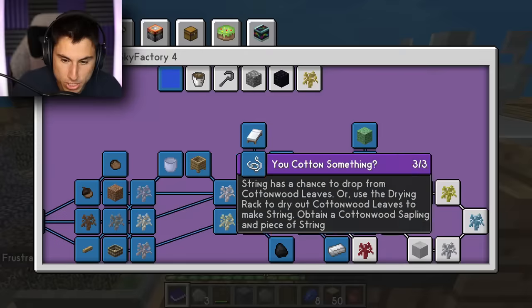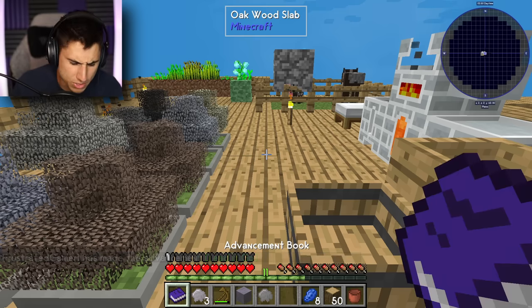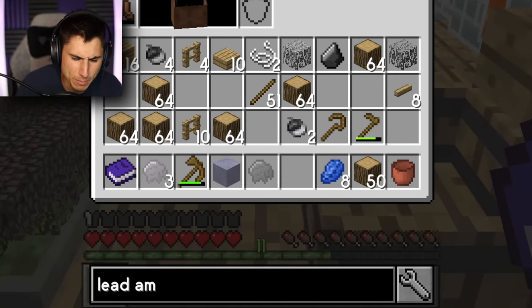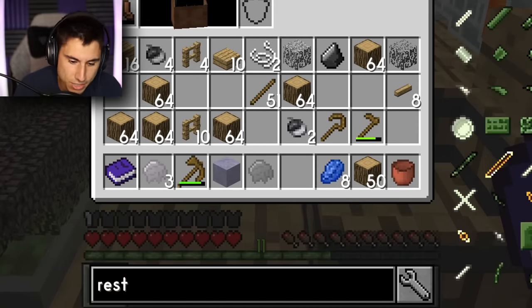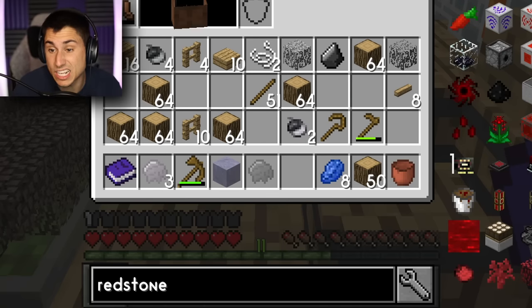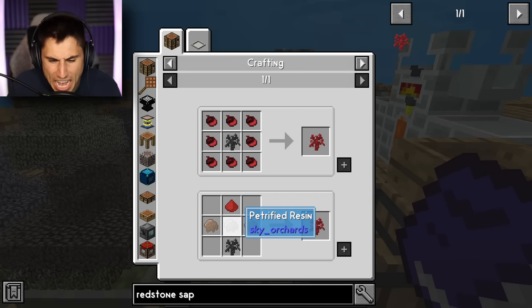Let's go back to our advancement book — we've got that row done. Now I need to work on the redstone sapling. I literally spelled redstone wrong. It's gonna be a lot harder if I don't know how to spell redstone. Here's the sapling — I need a coal sapling, iron, petrified, and a red rose.